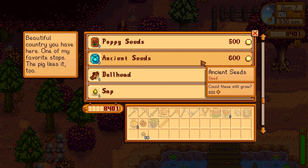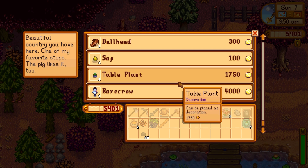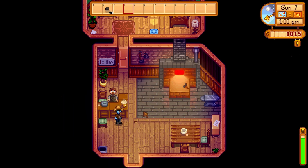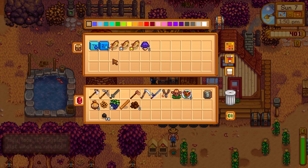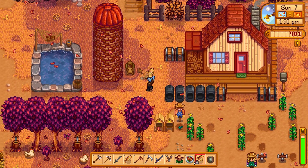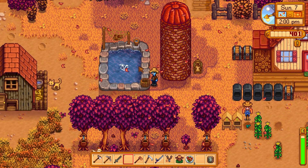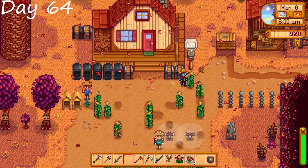We sell some gems to Clint. Then we buy a whole bunch of ancient seeds from the traveling merchant. We upgrade our watering can, and then we put the oyster in with the rainbow trout, grab a couple more rainbow trout and toss those right into the pond as well. We use rainbow trout because they have a very small chance, once you get the pond upgraded fully, to give you a rainbow shard.